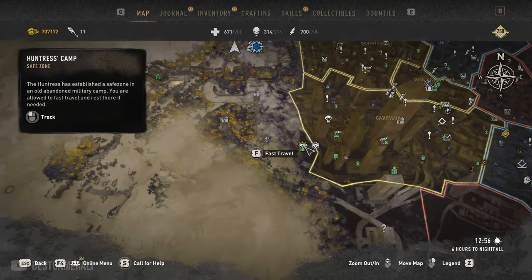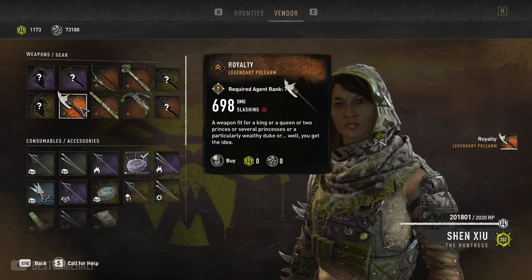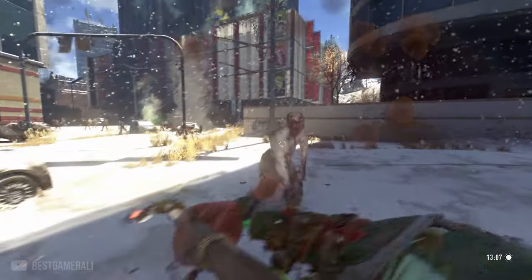The next polearm is called the Royalty, which you can only get from Shenshu, the chapter 2 agent — she is the only one who has this weapon. Head over to her location and buy the weapon from her if you have enough points and level.